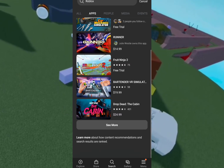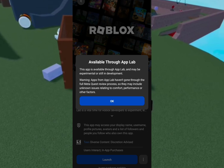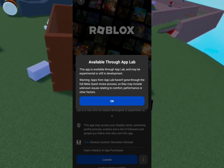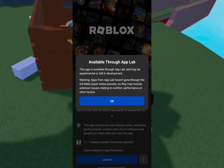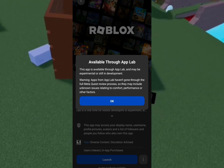For Oculus it would be all the way down, but since it's mobile it's up here. Once you click it, it says available through App Lab. This app is still through App Lab and may be experimental or still developing, which means it might be a little buggy.